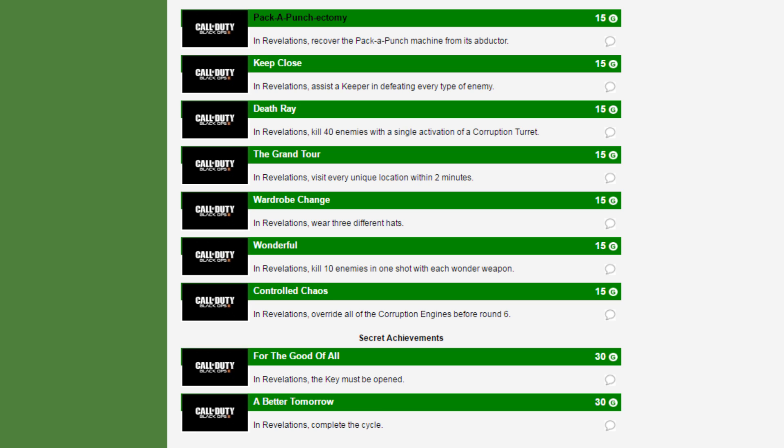These are 15G achievements — Bronze for PlayStation — and we'll get to the Silver ones in a second. Keep Close: in Revelations, assist the Keeper and defeat every type of enemy. That seems very interesting with multiple types of enemies, not too sure what exactly is going to happen though. And the next one is Death Ray: in Revelations, kill 40 enemies with a single activation of a corruption turret. That looks pretty interesting, not too sure what that's going to be.